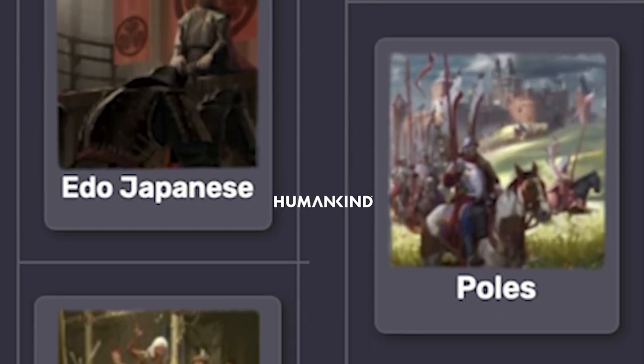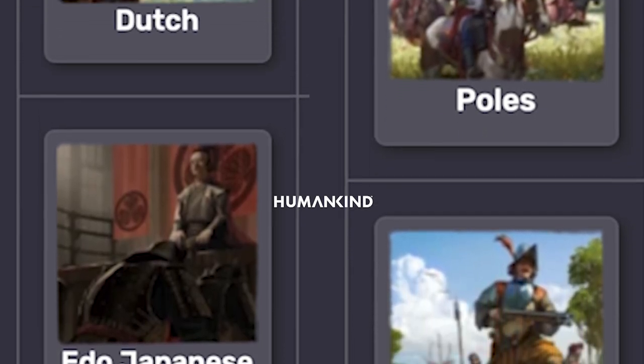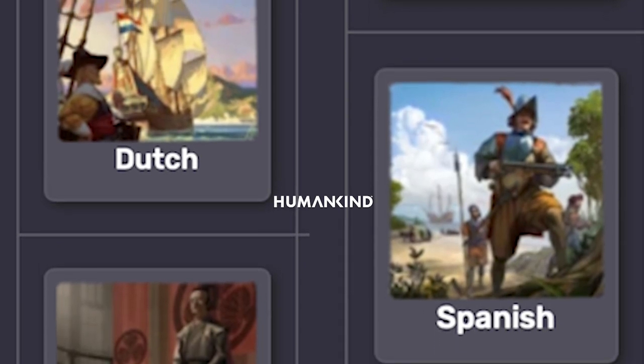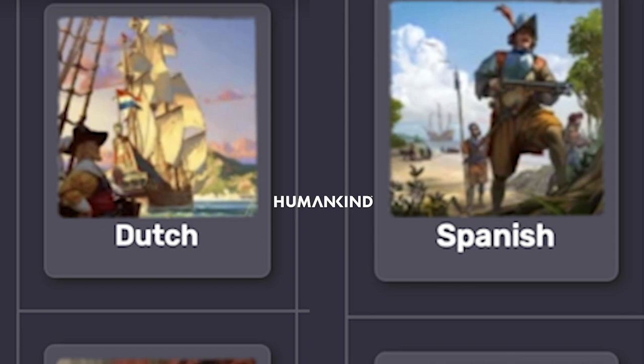Empires and cultures from the Dutch to the Edo-period Chinese, the Ottomans, the Poles — heck, even the Venetians get a mention. Without any further ado, let's jump straight in and review and analyse these 10 cultures.